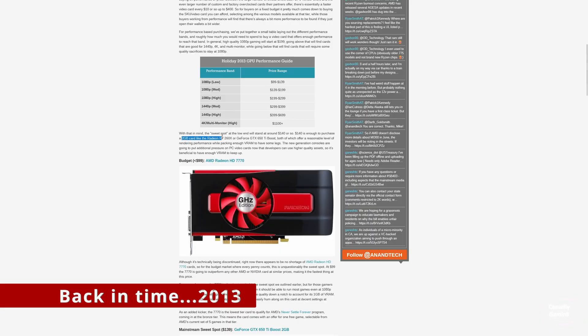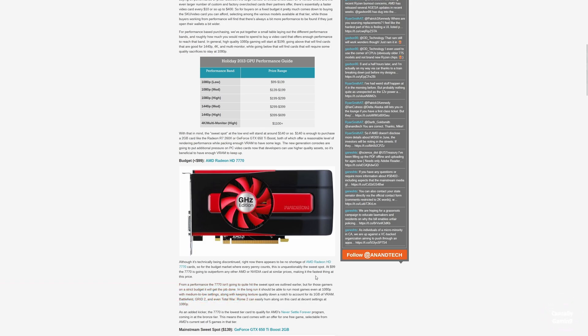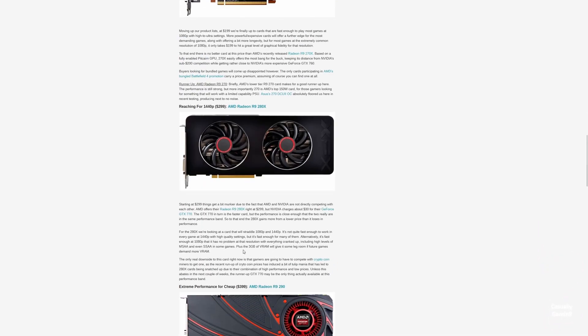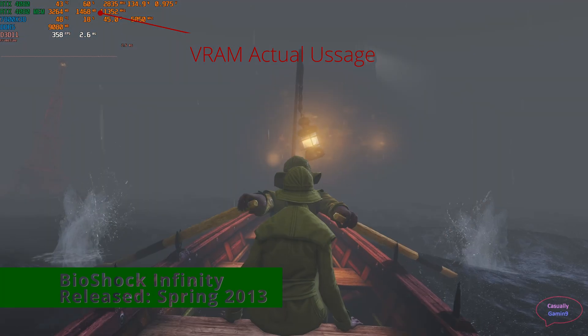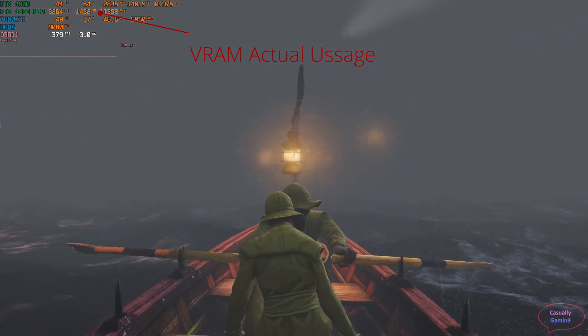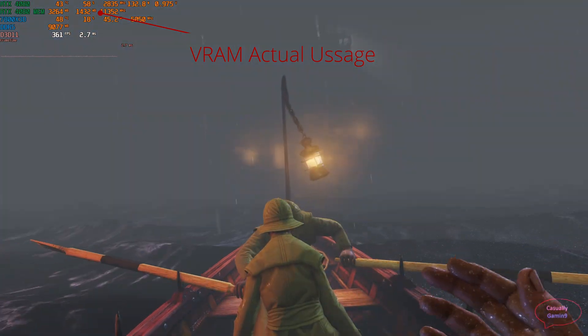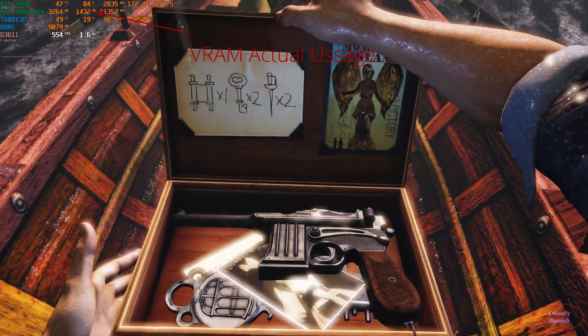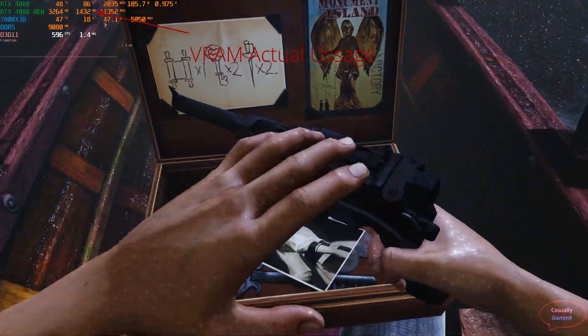But first let's go back in time to 2013. Mainstream cards had 2 gigabytes of VRAM from both Nvidia and AMD, with some reaching 3 gigabytes like the 2080x from AMD. Looking at BioShock Infinity, the GPU allocation is 3264 megabytes and the actual VRAM usage is 1432 megabytes in this scene — so with most GPUs having around 2 gigabytes, this was fine.